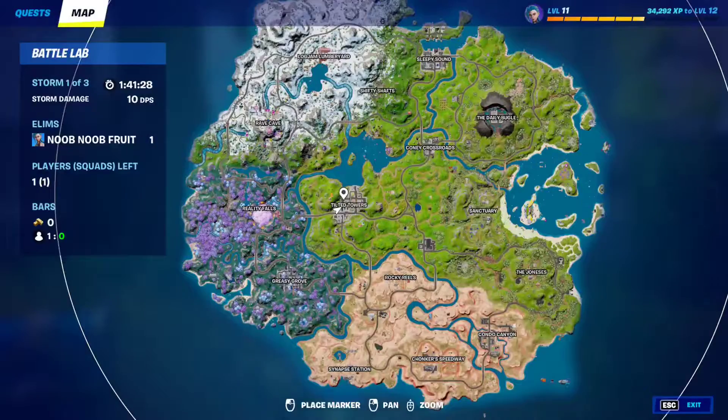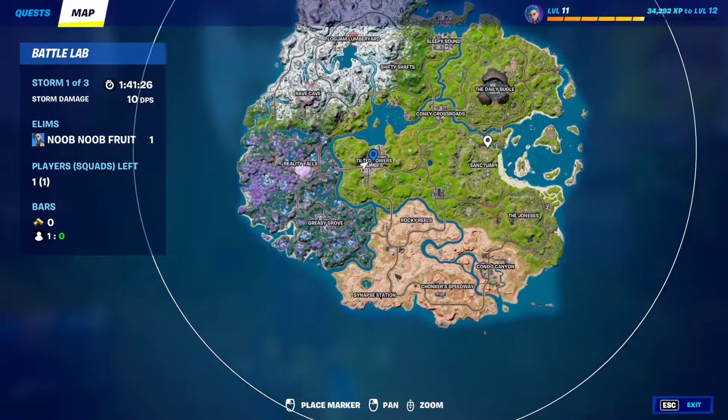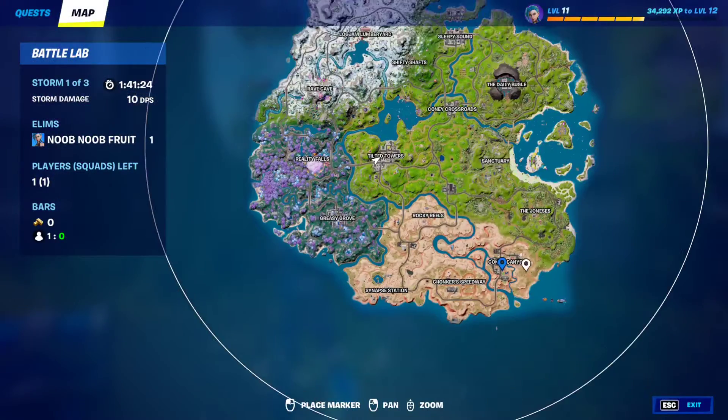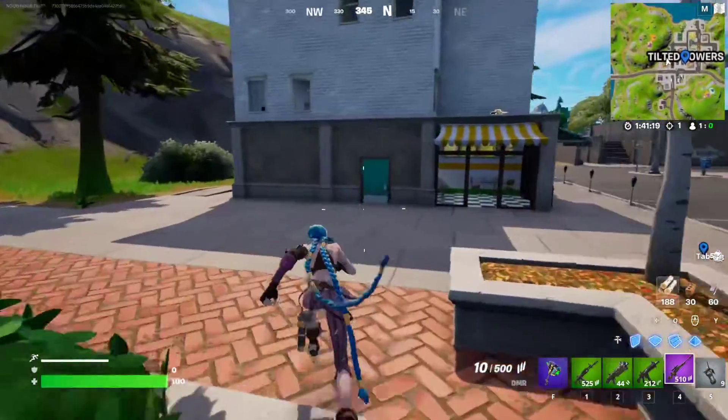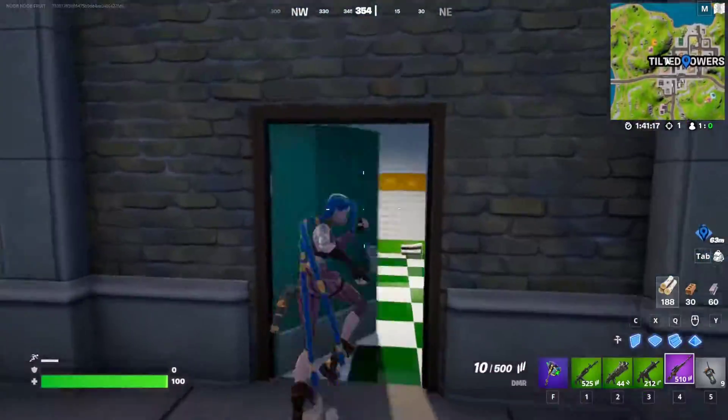This is a chest right here. Tilted Towers is here and Condo Canyon is right over here. You can go to any of these POIs and just find yourself five. I'm just going to go to any random building — there should be more of course.